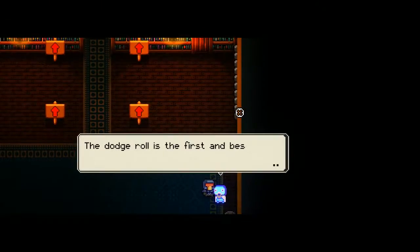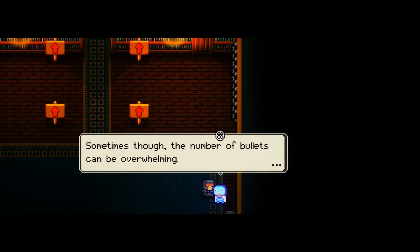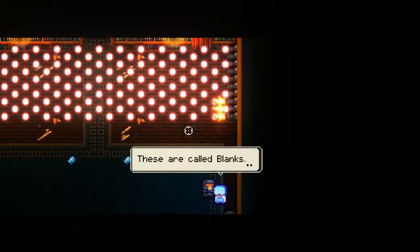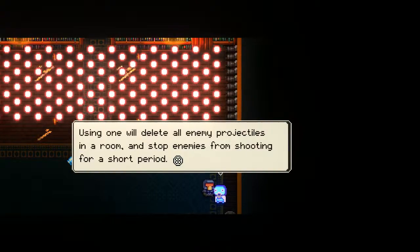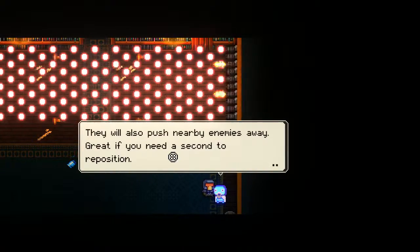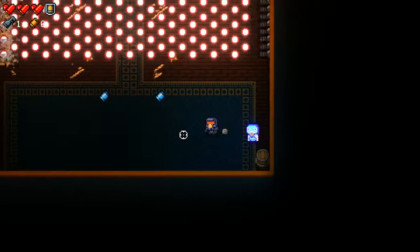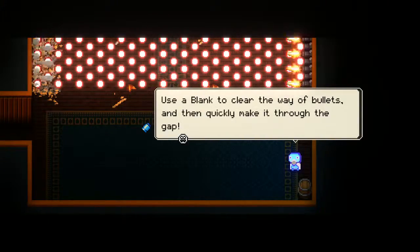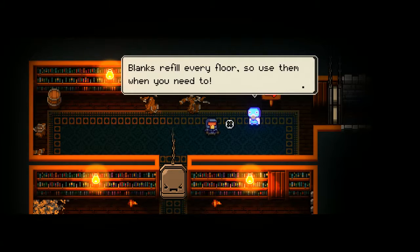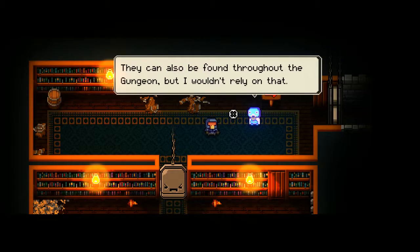We need to talk with him first. "The dodge roll is the first and best way to avoid dying in a gunfight. Sometimes though, the number of bullets can be overwhelming — there is no dodging through that, but there is a way to clear the path. These are called blanks. Using one will delete all enemy projectiles in a room and stop enemies from shooting for a short period. They will also push nearby enemies away — great if you need a second to reposition. Pick them up by walking over them." So pressing Q does this — it's a last resort button, basically. Blanks refill every floor, so use them when you need to. You get two blanks every floor for free, up to two — not an additional two. We can also find or buy them.